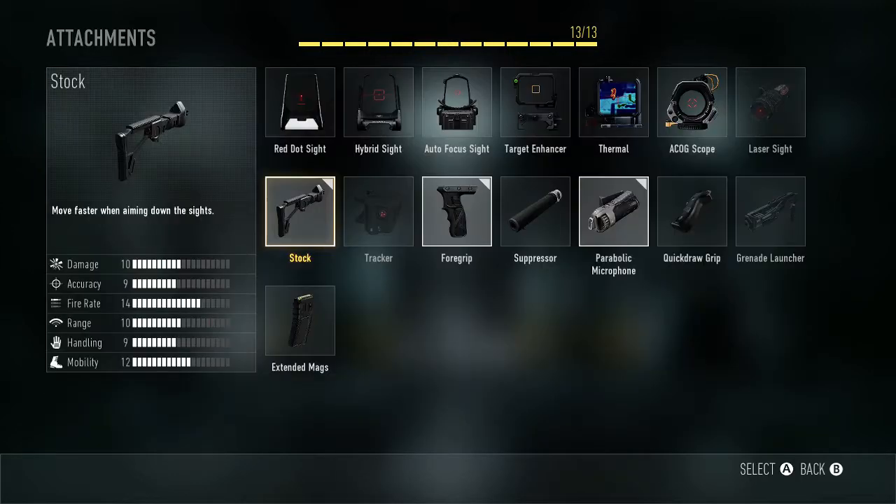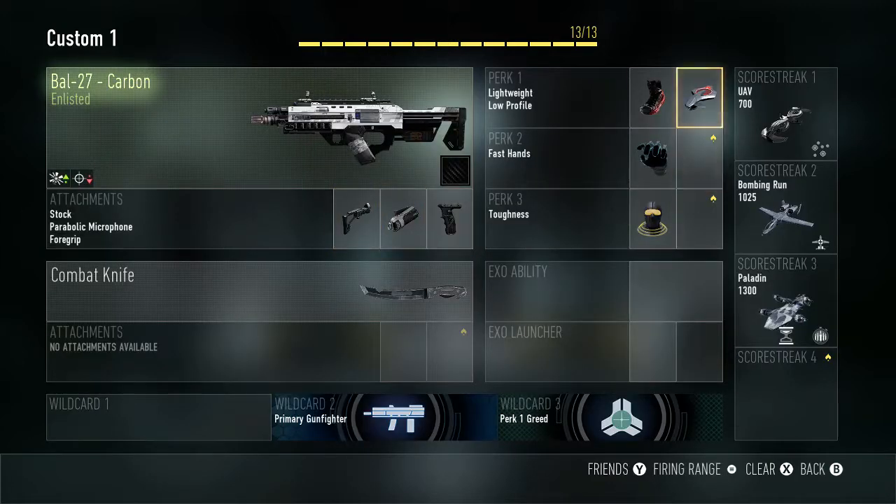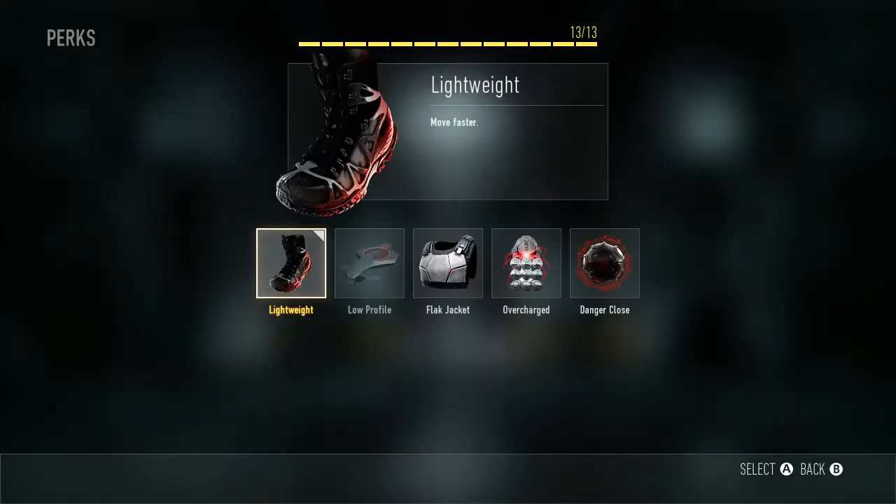The attachments on my Bal-27 are Stock, Grip, and a Parabolic Microphone. I like to use the Parabolic Microphone because it's kind of like a suppressor — it's not exactly one, but it just doesn't mark you on the minimap, which is what I really like about it. My wildcards are Primary Gunfighter and Perk Greed.